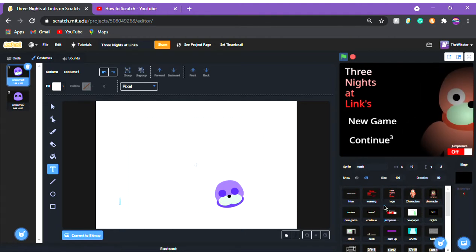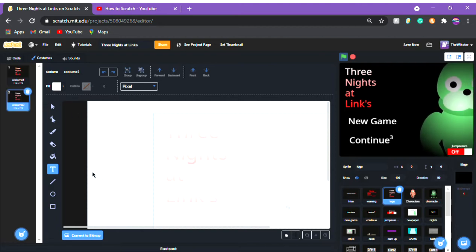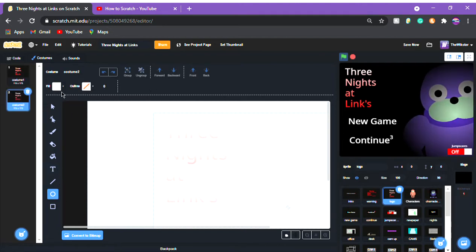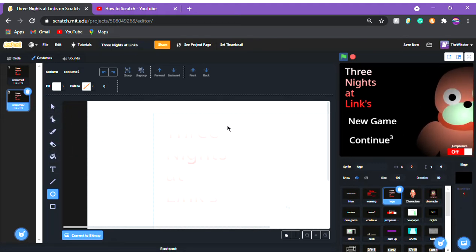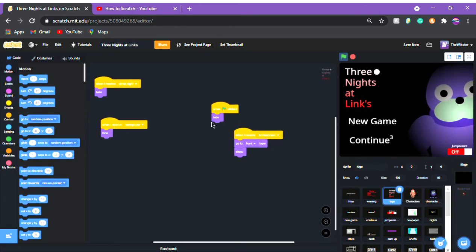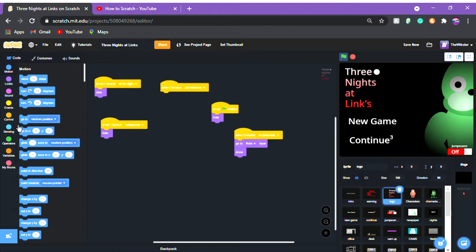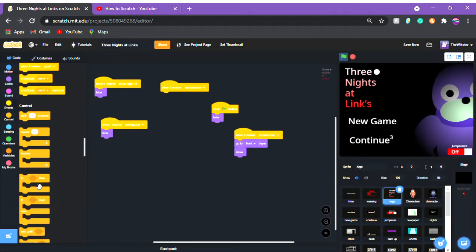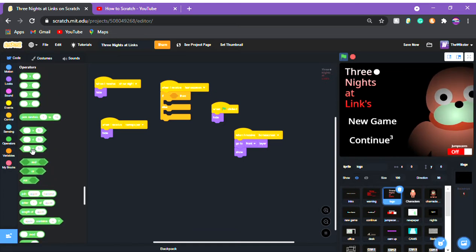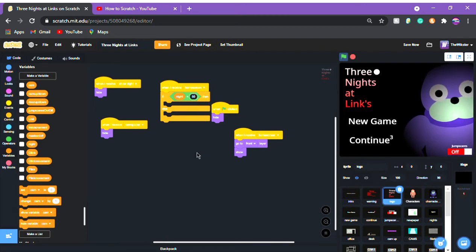First, go into the three knights sprite — whatever your name is. We're going to make a circle and put it right next to the three to show that they beat the game. Do that in a different costume — duplicate the costume and do that. Then make a new 'when I receive home screen' block, put an if-else, and get an equals block with the knight variable inside it.